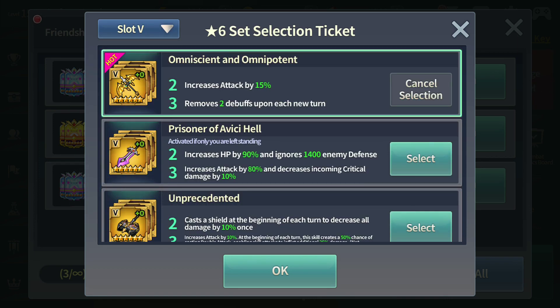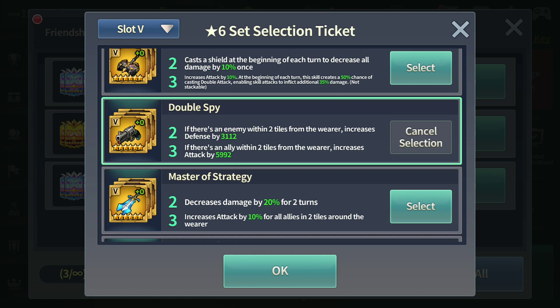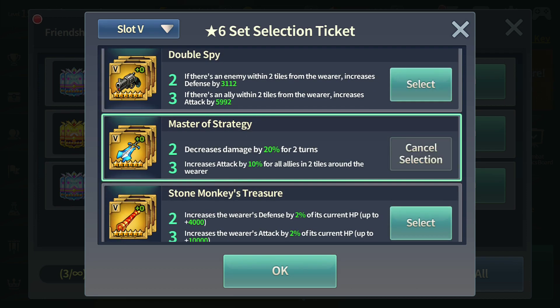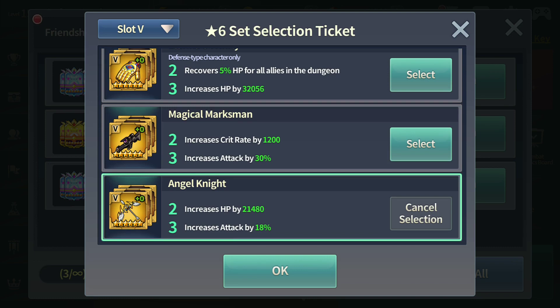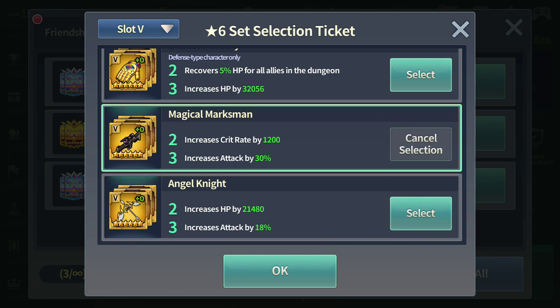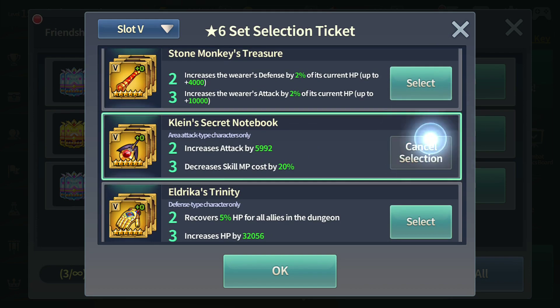For slot 5, if you want to clear Tower of Dawn Hell, my advice is to have at least one Omni set. If you want to make life easier, try to get two — it's a must for TOD Hell because some minions have disarm and similar debuffs that you cannot get immunity from through traits alone. Angel Knight is versatile — you can use it in Battlefield of Heroes, PvE, PvP, and Tower of Dawn. Magical Masked Man is good as well, though the slot typing is a bit awkward. Klein is pretty good too.